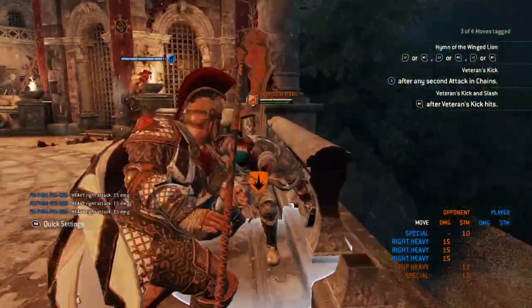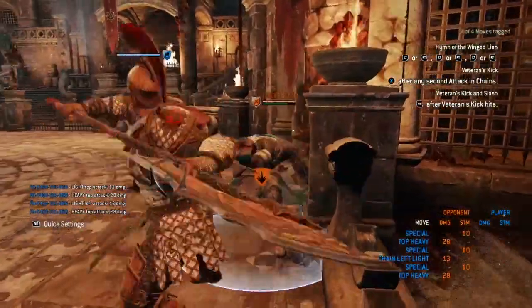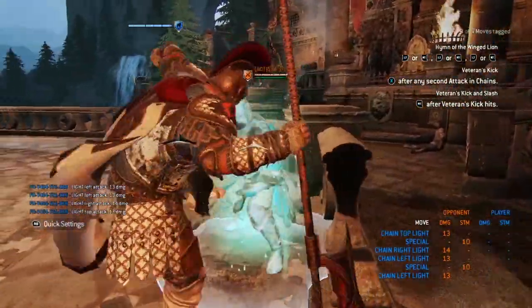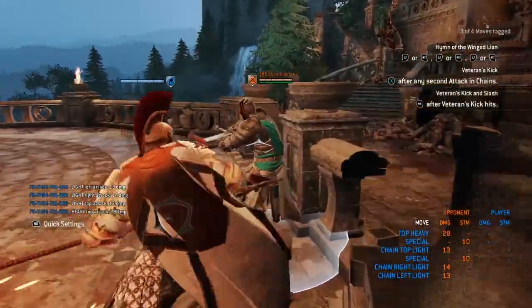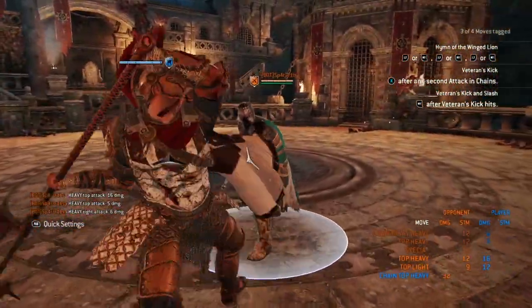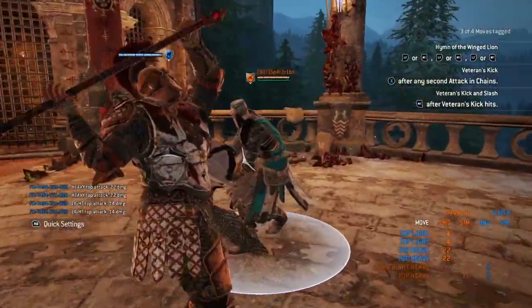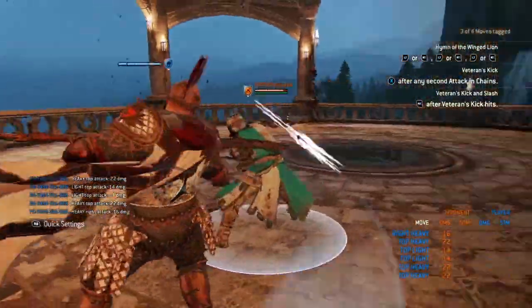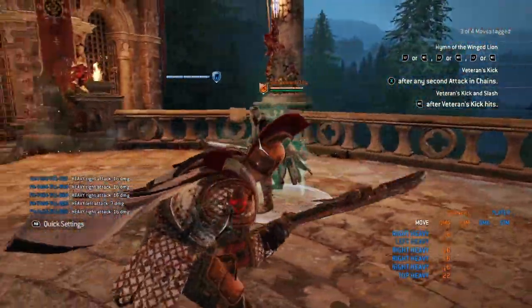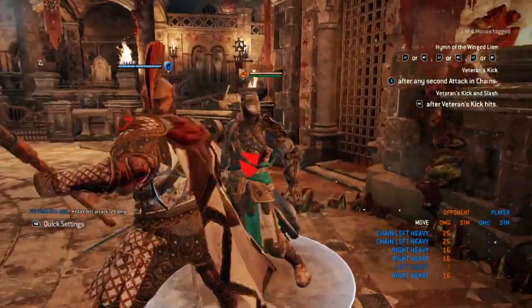His zone attack looks just like Jang Jun's zone — does 15 damage, kind of slow. But his bash is really good: it's called Griffin's Shove, a lot like Lawbringer's shove but faster. It guarantees a light, counts as the first move in your chain so you can get into your kick mix-up right after, and you can go into a heavy or light even if they dodge the bash — so unless they have a dodge attack it's not easily punishable. He also has a dodge forward heavy that can't be feinted for 22 damage, and a dodge forward light for 14 damage.